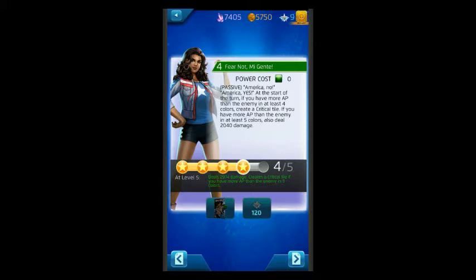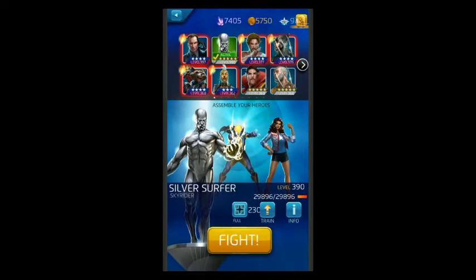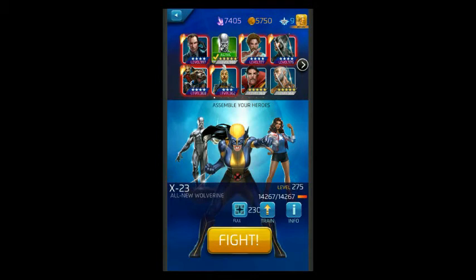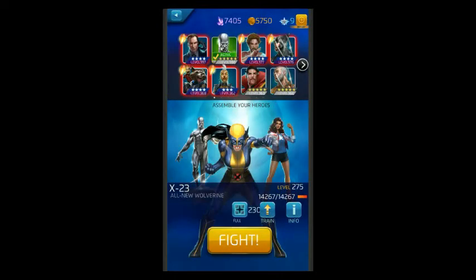Really what I'm using her for is the critical tiles. Use her with somebody that's a meat shield — someone powerful that can hit hard, like Silver Surfer. So I'm going to use Silver Surfer and X-23: one character that hits hard, and one that's going to cover her green too. The goal is to try to get at least four colors higher in AP than the opposing team. I'm going to actually be going against — just so you see — they're not exactly a wimpy team. They're level 200, so that's going to be interesting.